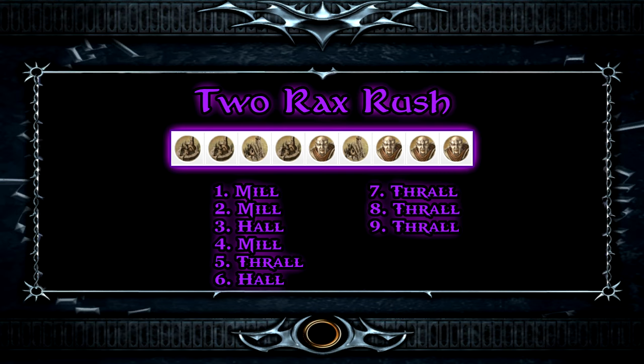Moving into our next build — the Two Racks Rush. It's similar to the first build but you get a much faster second Hall of the Kingsmen. This is a more aggressive version and it's pretty good against Dwarves, Goblins, and Mordor. You'll get your second Hall out quicker and can overwhelm your opponent with spam or Thrall Masters really quickly. You can also transition into the same things as the first build.